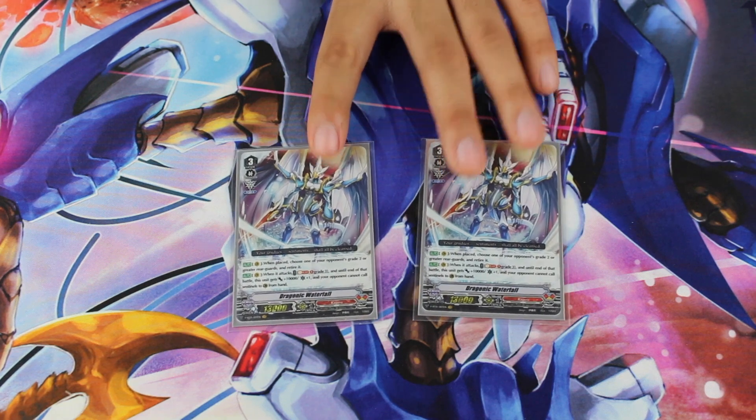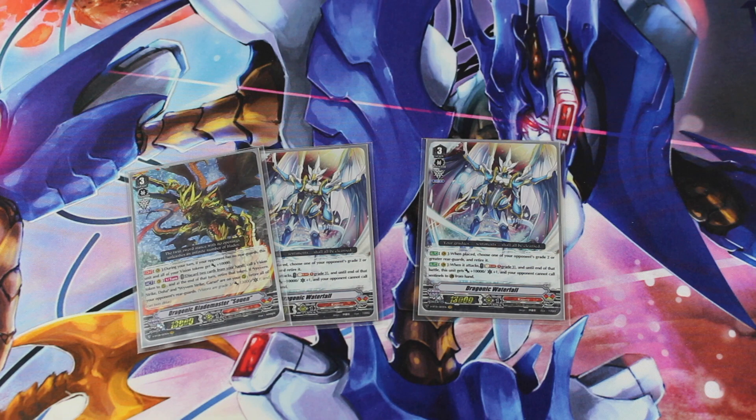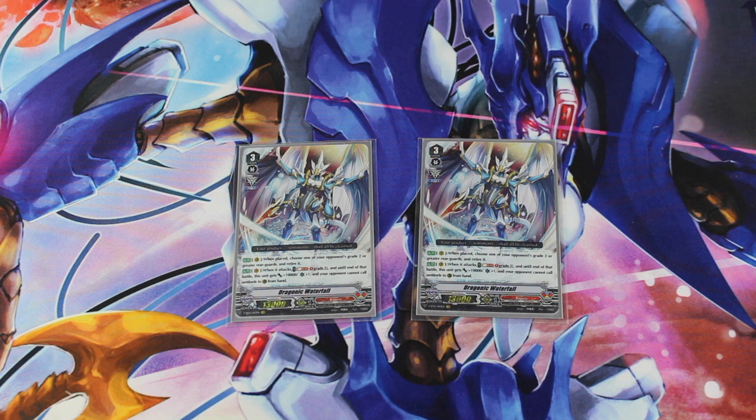For my next grade three, I'm playing two copies of Dragonic Waterfall. Dragonic Waterfall is actually a tech option for the deck currently, and it's a grade three tech option I'm very happy to play. It was introduced in the first set. On the Vanguard Circle when placed, you choose one of your opponent's grade two or less rearguards and retire it. When it attacks, you soul blast one grade three card, and until the end of that battle, this unit gets 10,000 power plus one critical and your opponent cannot guard this unit's attack with a sentinel. Having this card gives the deck what it did not have before, which was a definitive finisher. You can still play your Blademaster Soem strategy of burning rearguards, getting drive checks, and accumulating power, but with Waterfall, if we see the opportunity to actually kill our opponent, we can go into this and do so. This is probably one of the best grade three finishing cards that Kagero has.